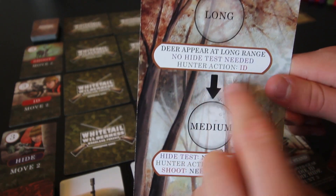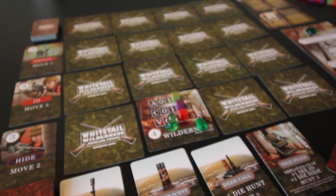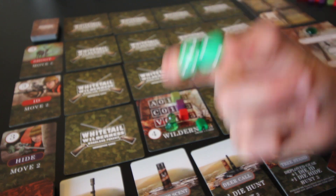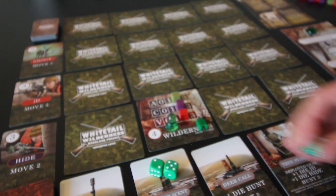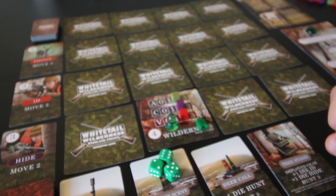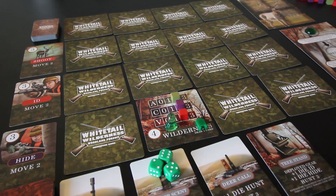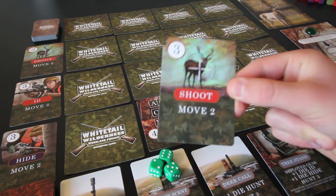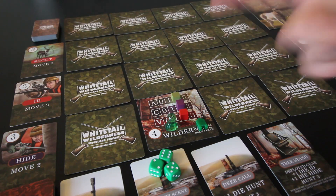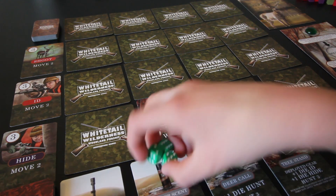We also have a hunter action. You can choose one action per distance, but the first one — long range — has no choice, it's just ID. You make an identification check by taking dice equal to the vantage, which is two, adding any discarded cards and gear bonuses. The tree stand gives plus one ID. To initiate a hunt action, you must discard a hunt or wild card; for all other checks within that hunt action, you don't need to discard again.